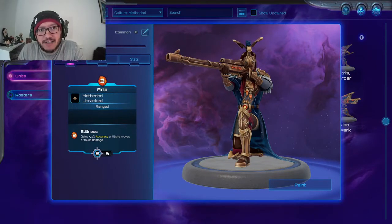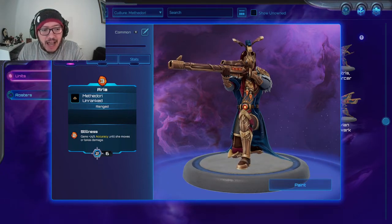Aria — she is a staple in a lot of decks, actually a default in many. Aria is very very good. She's a three drop, ranged, and she can get stillness — she gains 75% accuracy until she moves or takes damage.